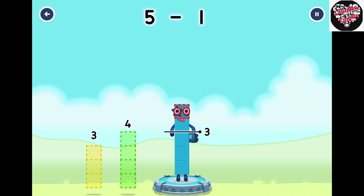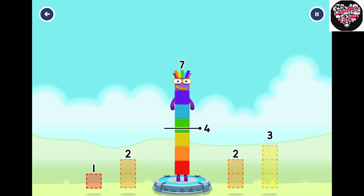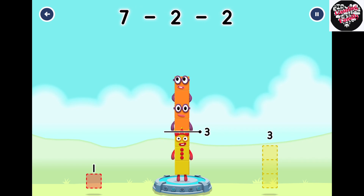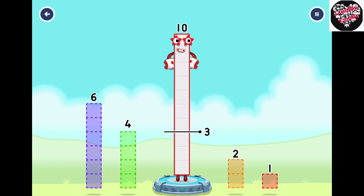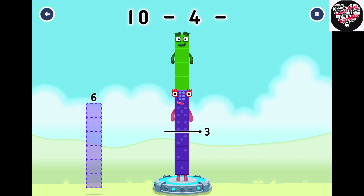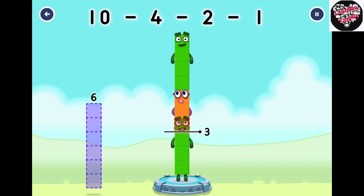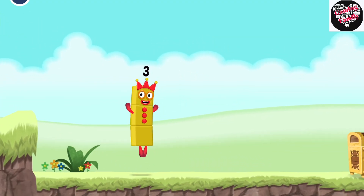Take number blocks away from 5 to leave 3. 1, 1. You've got it! 5 minus 1 minus 1 equals 3. Take number blocks away from 7 to leave 3. 2, 2, 2. That's right! 7 minus 2 minus 2 equals 3.